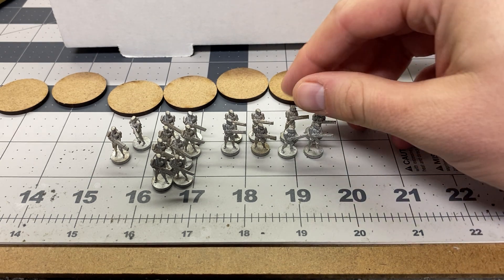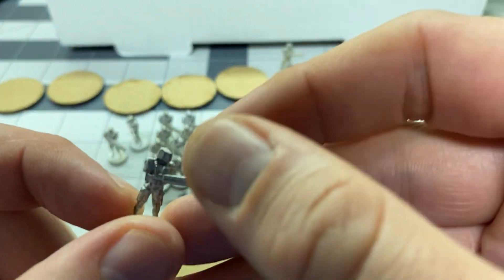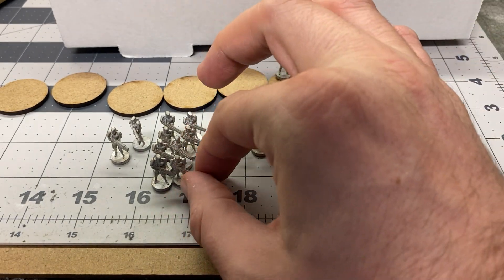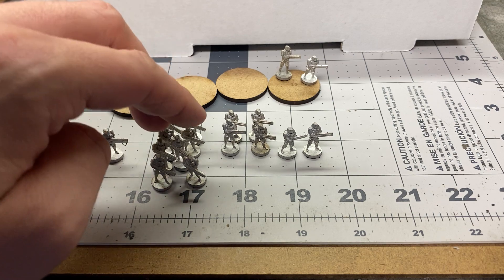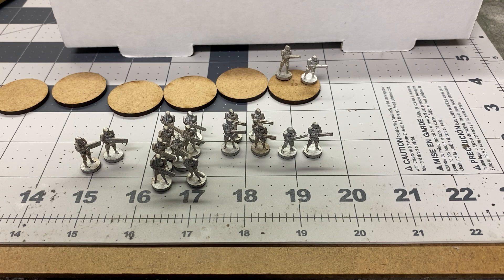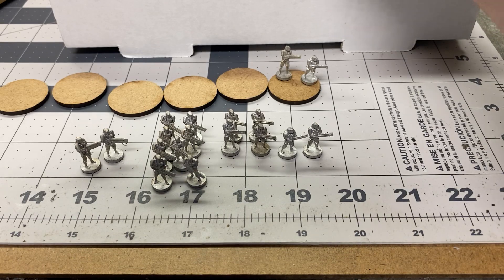Metal miniatures look great — these guys look great. They have very much a sci-fi angular kind of look about them. You've got your standard riflemen and these guys with larger, more heavy-duty barrel stuff. It's the same count as the other faction — 18 figures per bag, two bags of identical figures in that box, along with six MDF 32-millimeter bases.